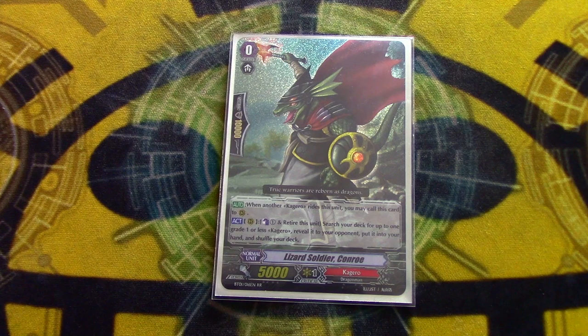The starter's still going to be Konro because it's like the best Kaguro starter ever. You can search for a PG, a G-Guard, or the other Konro just to guarantee you ride into the Destiny. It's too good not to run.